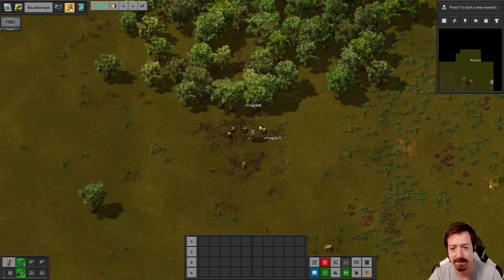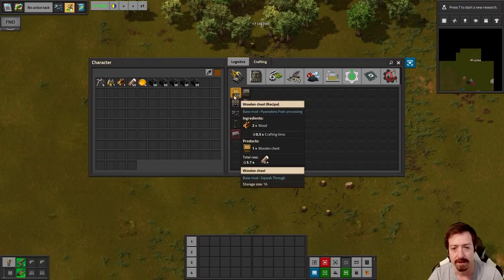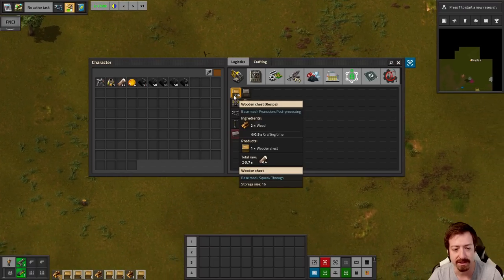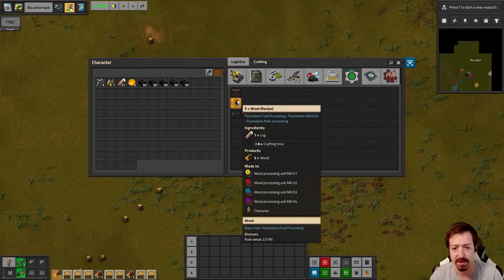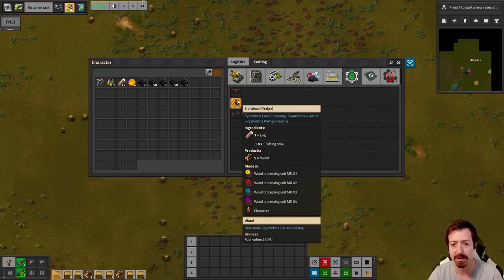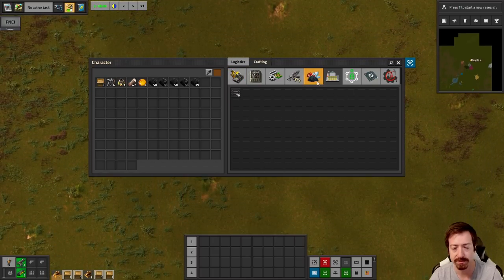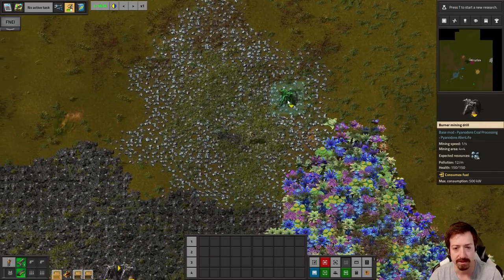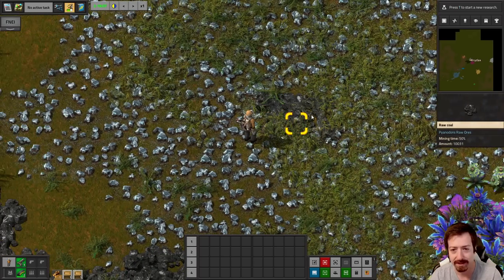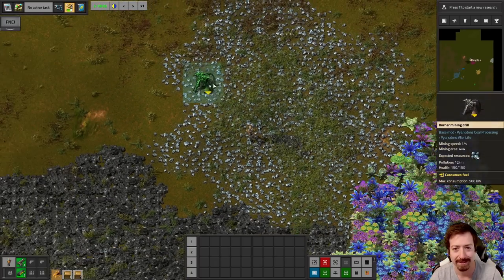I'm going to stop at 50 logs — hopefully that's enough. That's enough to make some wooden chests. It looks like we can actually handcraft wood from logs; we don't have to use the processing unit for that. So we can turn our logs into wood and then make some chests. The reason I'm doing that is to start accumulating some iron. What is that mess? That's fun — extra added difficulty, I guess.